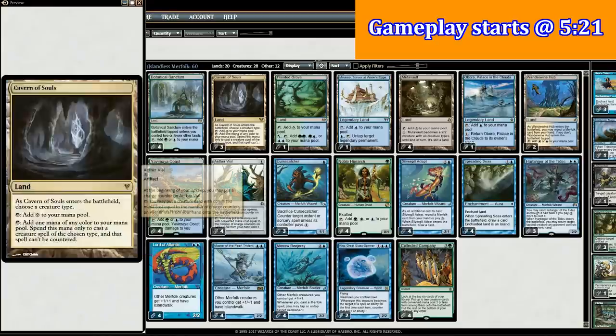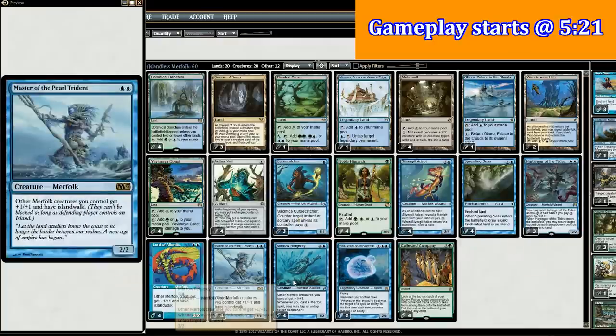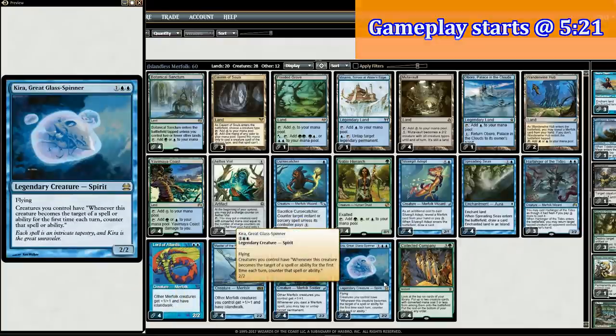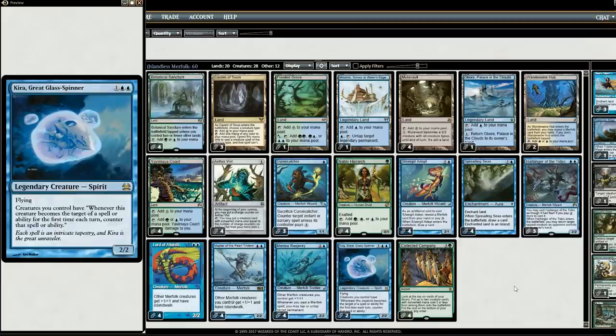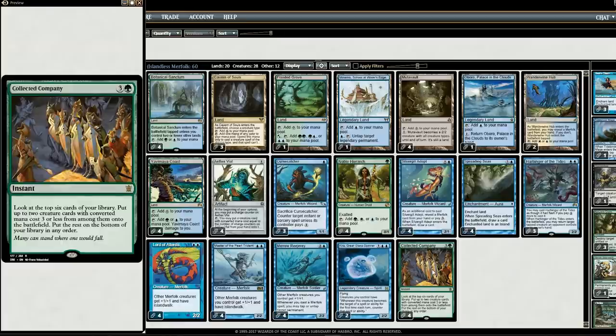The deck has a lot of overlap with traditional Merfolk. We do have Aethervial, Cursed Catcher, Adept, Harbinger, Lord of Atlantis, Master of Pearl Trident, Silvergill Adept, and Kira. So a lot of similar cards. But there is a twist, and that twist is that we have Green. And that allows us to use Noble Hierarch and Collected Company, both of which are really, really good cards.